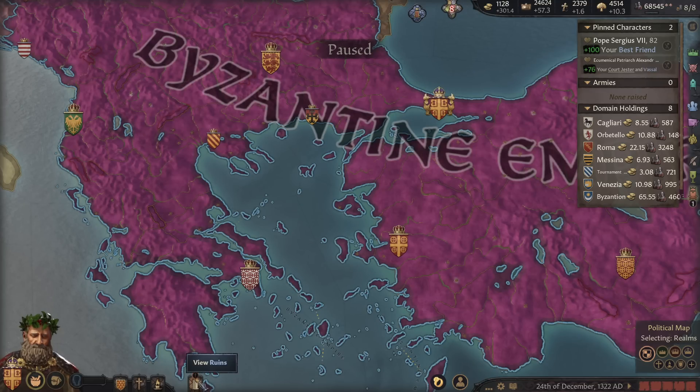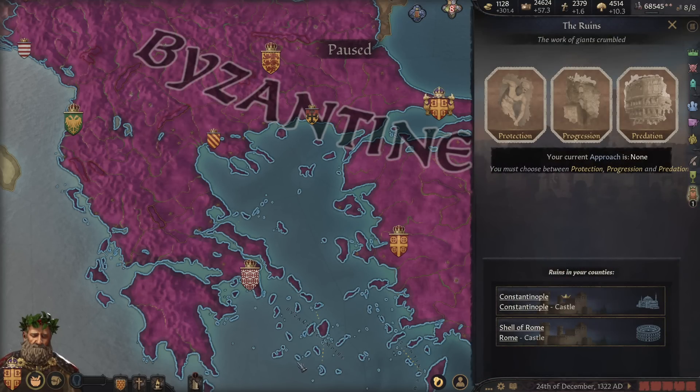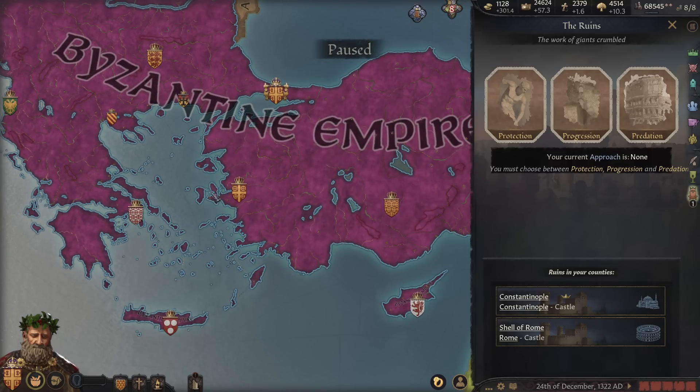We have the brand new Medieval Arts Ruins tab. If we look here, I haven't done too much with this — it's not a massively fleshed-out mechanic or anything like that. It's just a nice fun thing to tie into buildings and your approach to the history of the time, which is an interesting take on Crusader Kings, right? Because besides restoring Hellenism, there isn't really much looking back — it's more about progressing on the innovations.